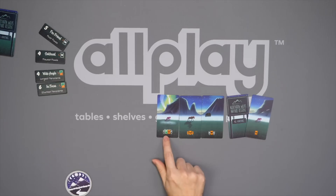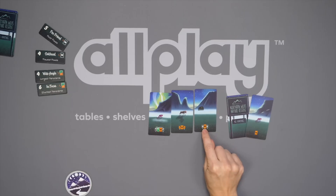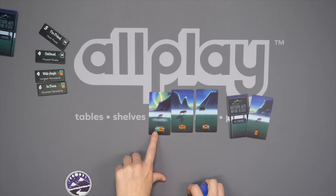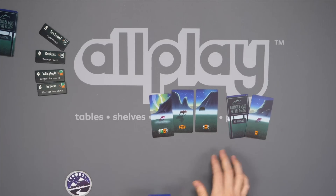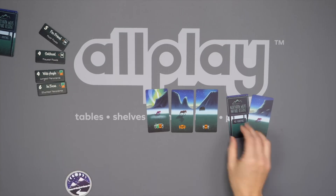Each card is going to have a type. For example, this one is a moose card. Here we have a bear card, but you'll see they're in orange, meaning they're all animal cards. Over here in green, this is more of a landscape card. It has the aurora borealis in it. And that's going to be important because it is going to tell you how you're going to score those cards.